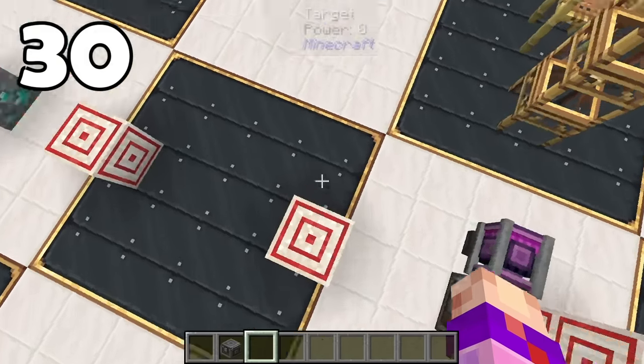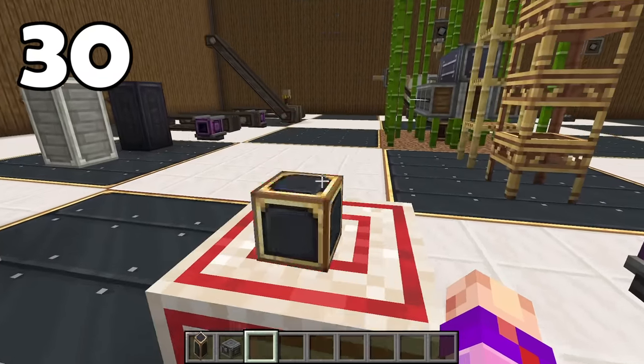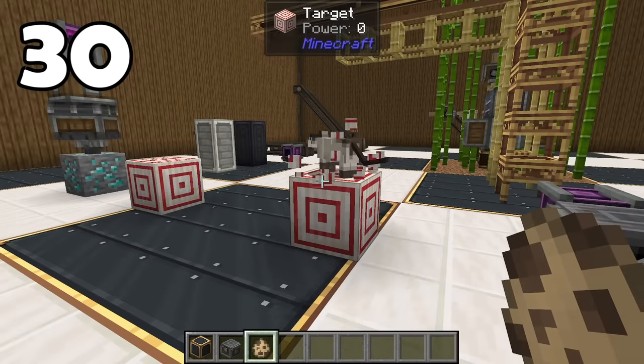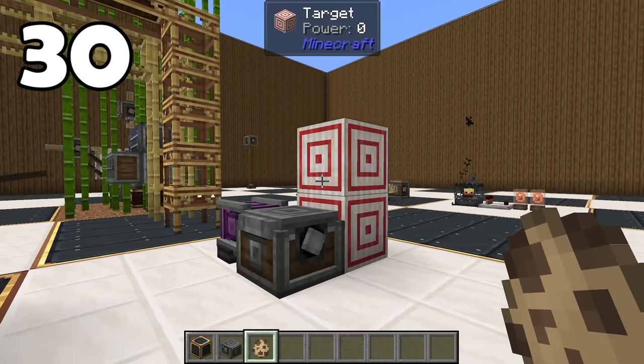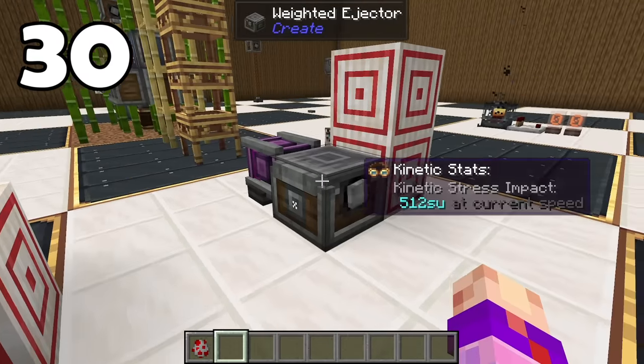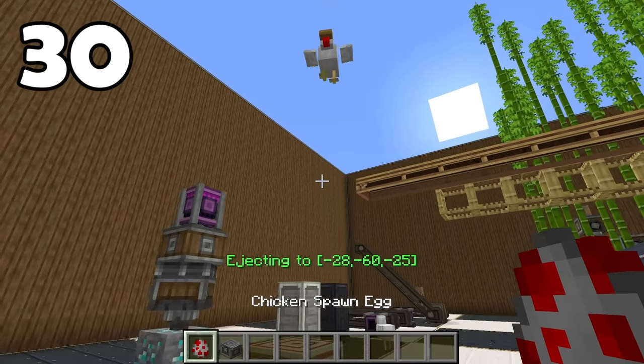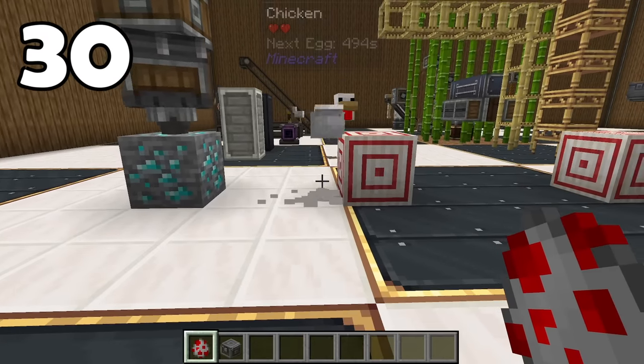Everyone knows that weighted ejectors are one of the most fun ways to move items around and they're super accurate. They're even pretty accurate when it comes to mobs hitting their target almost all the time, except for one: over short distances the chicken is launched a little bit off course, and over even a little longer distance you'll notice that a weighted ejector becomes inaccurate with chickens over long distances.